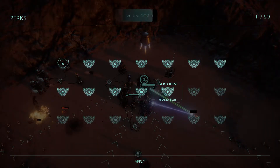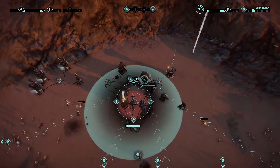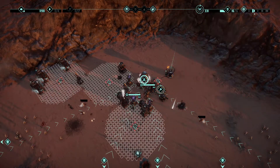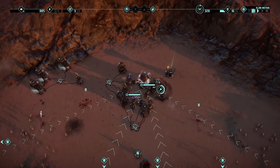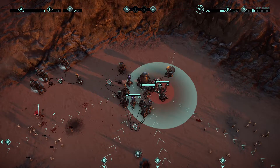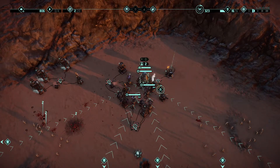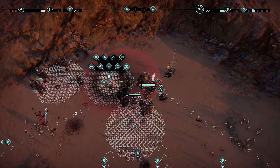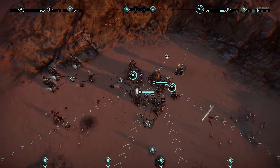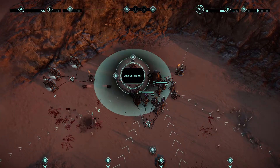We're switching to plus-one energy slot, which means we can now build additional stuff. Build me another laser. We're gonna have a person go in there. We want to upgrade that, and here we're gonna place another drone tower. Have a person go in that and then upgrade it.